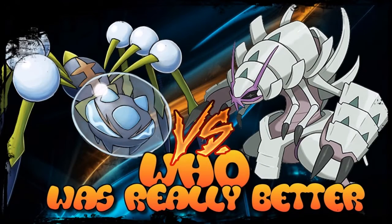Welcome to another episode of 'Who Was Really Better.' This time we're looking at Generation 7's main bug Pokemon. Even though Buzzwole and Pheromosa clearly dominate that category, the water/bug type combination with Araquanid versus Golisopod is a combination that has not been done a lot — only previously by Surskit in Generation 3.